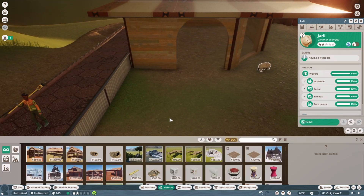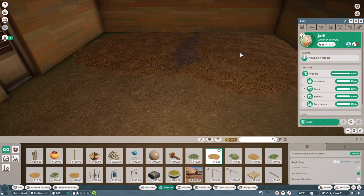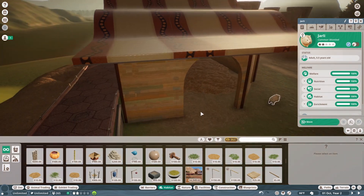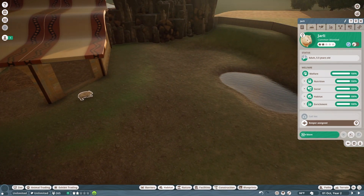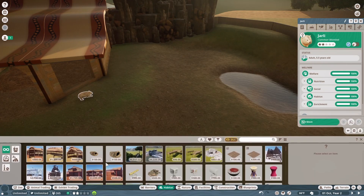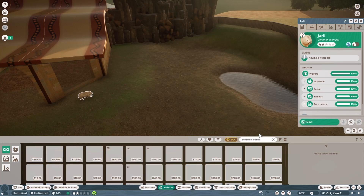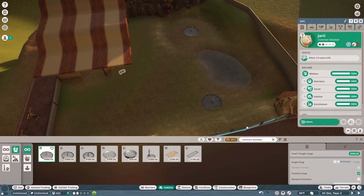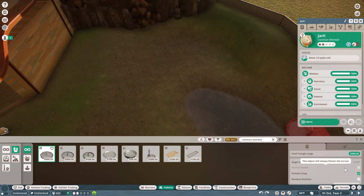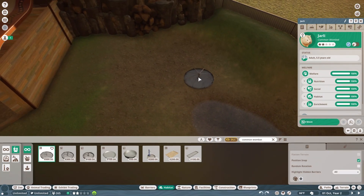I want to add a bed in here — extra large bed, perfect, so they can sleep in there. I'm going to go over here and add my food. I'll grab my food really quickly. Common wombat — I'll put in a food trough. I wish I could turn off the terrain painting so it doesn't mess up the terrain — it gets annoying after a while.